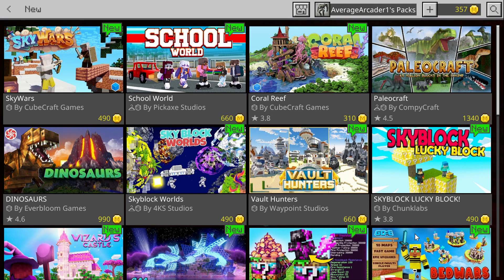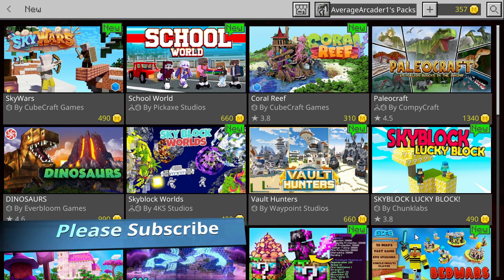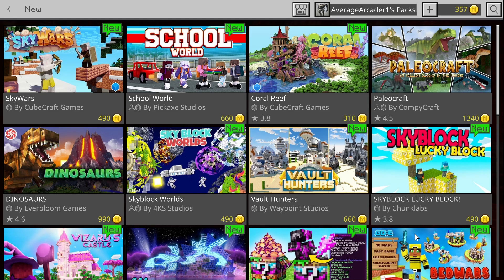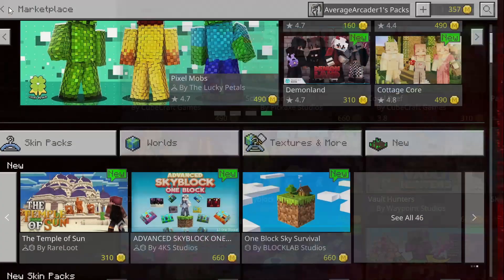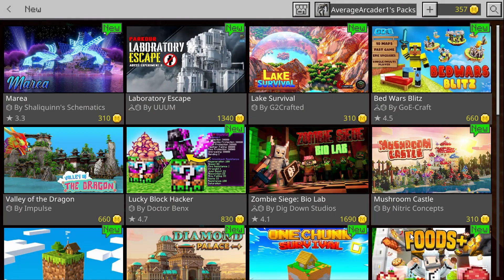What's going on everybody, Average Arcader here, and it's time for another Minecraft update video. There are 46 new add-ons and maps added to the marketplace. I'm going to tell you the top five that got my attention, with some honorable mentions.